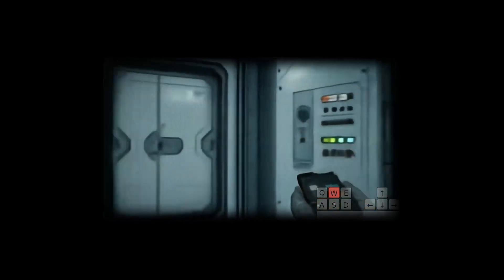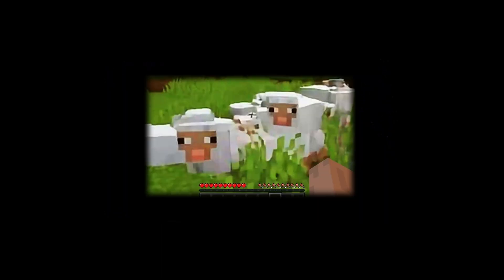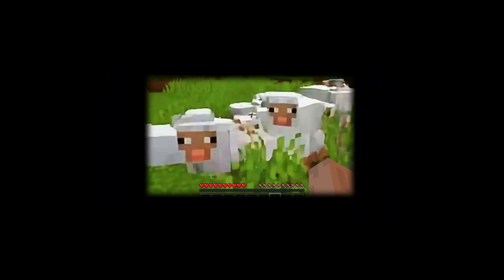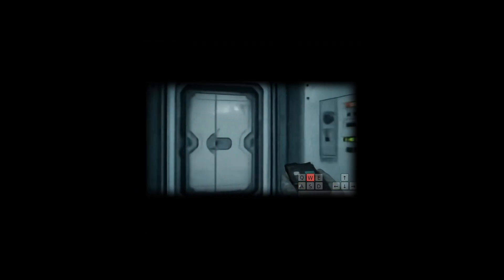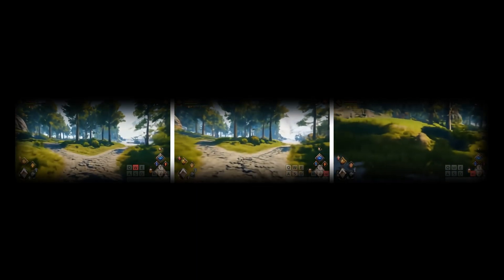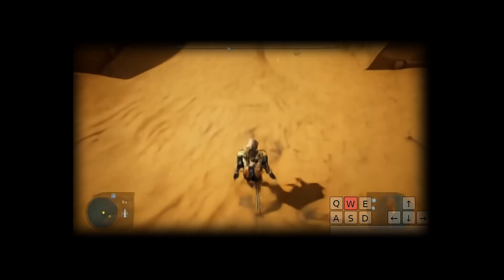But here's the kicker — this isn't happening in a vacuum. Just two weeks ago, we had Oasis, an AI-driven Minecraft experiment that caused as much controversy as it did excitement. Oasis promised fully AI-generated worlds, but it often felt like watching a toddler try to build a Lego set — an impressive effort, but everything fell apart after a few seconds. Genie 2 takes things to a whole new level. The question is: are we witnessing the future of game development, or is this just another flashy AI tool destined to create more problems than it solves?